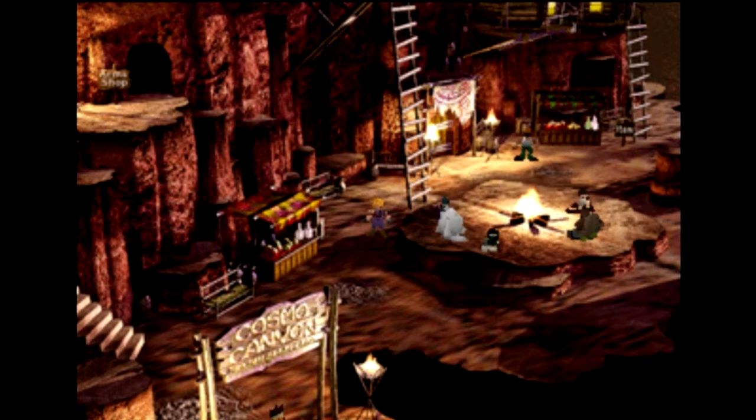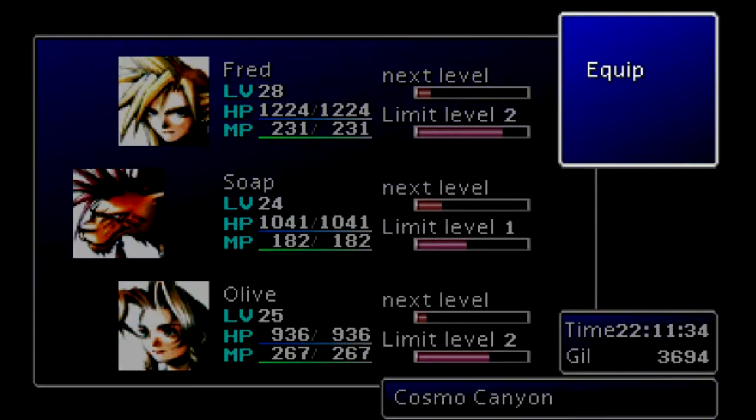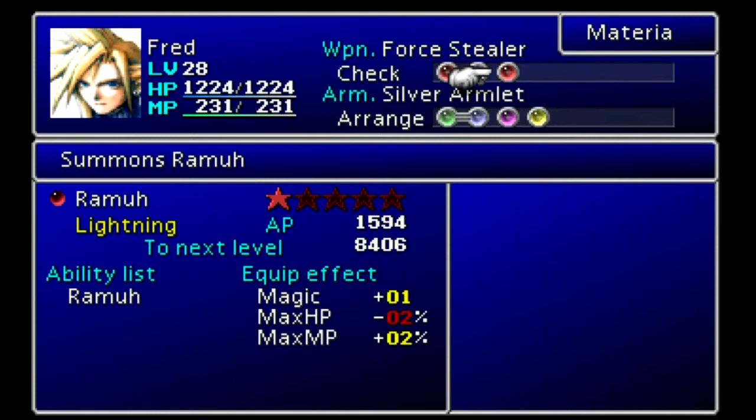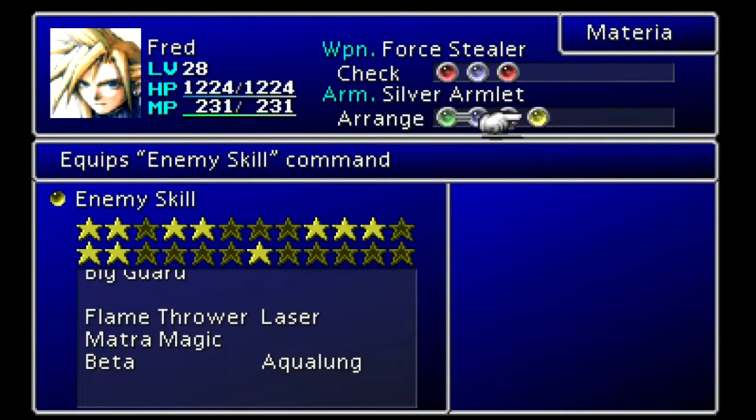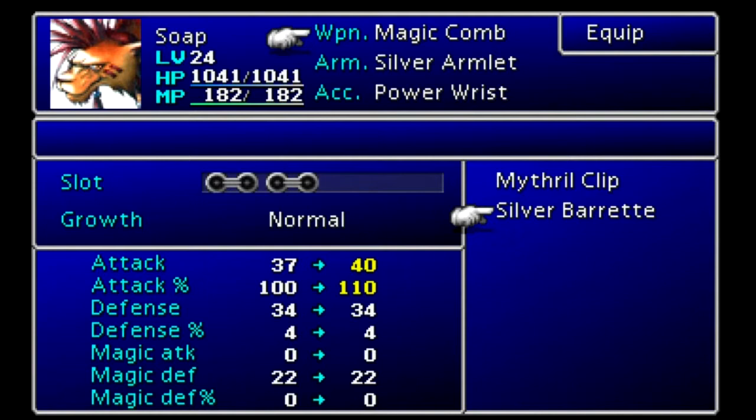I have rearranged the party and went back and healed. Fred is pretty much the same as before: Silver Armlet, Fire Ring. In terms of materia, he has Choco/Mog, Elemental, Ramuh, Lightning, and Long Range, plus Enemy Skill. I might consider taking the Enemy Skill off him for a bit while I go take care of something.